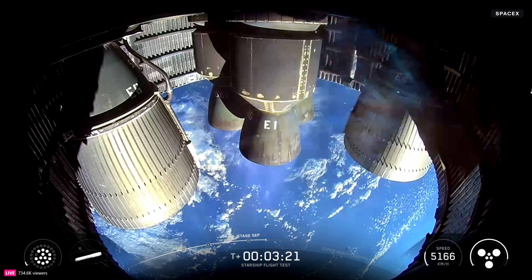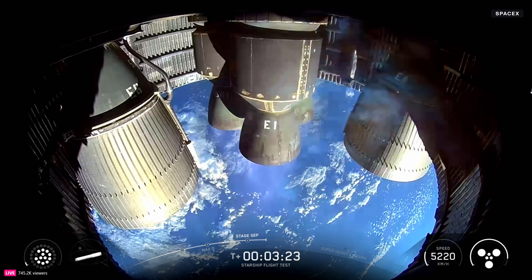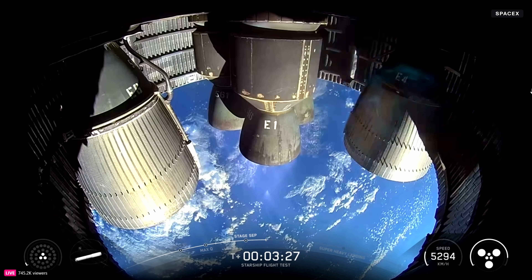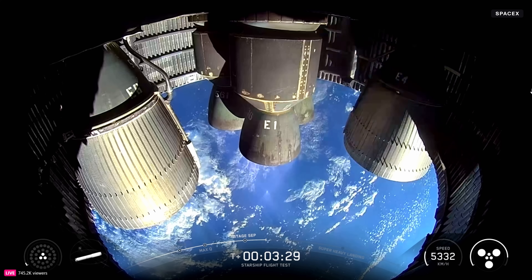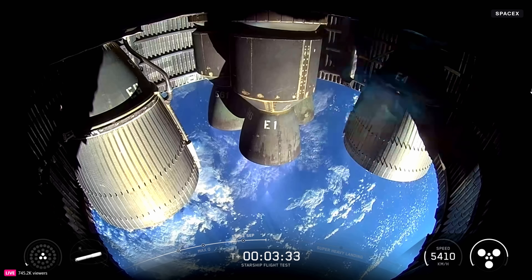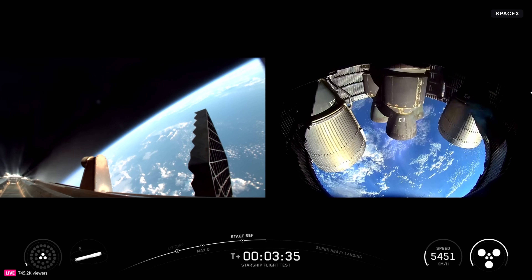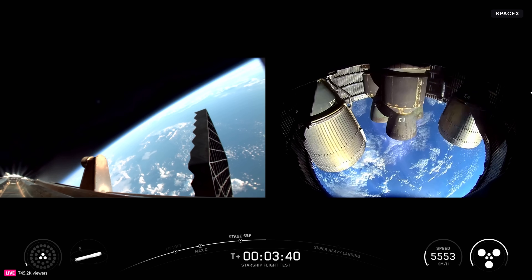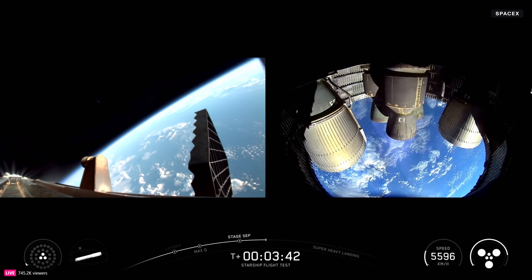Meanwhile, this boostback is happening. We're using those 13 engines — well, 12 out of the 13 — and then we go down to three, and then we shut down for the end of boostback. That's sending Super Heavy back towards its planned splashdown zone in the Gulf.